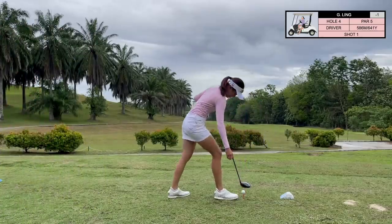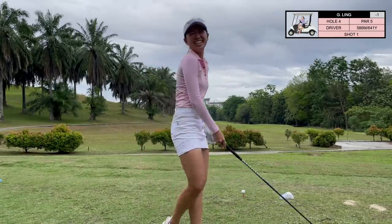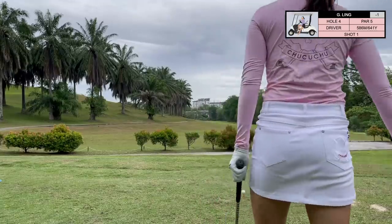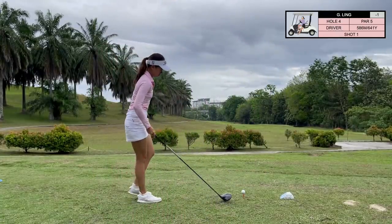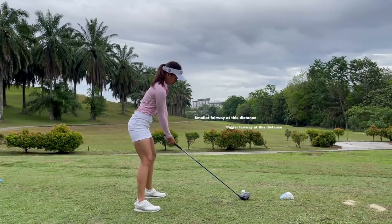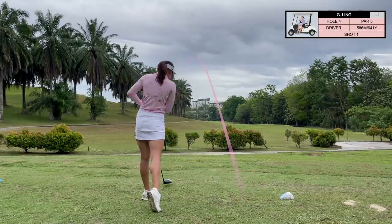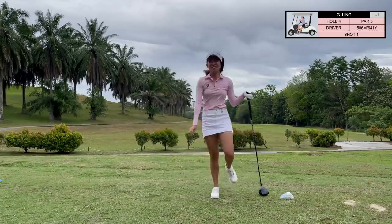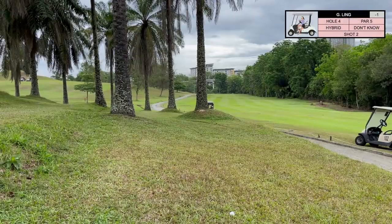Hole 4 is a par five — a dogleg left. Anything past the trees on the right side is OB, and the fairway slopes left to right as well. My friend hit it towards the right and it kicked hard right. If I were to play this hole again, I wouldn't pull out a driver, because a driver can run out of fairway into the OB. A shorter club would let me aim at the center of the fairway with more confidence. It's a par five but not so long that I need a driver.